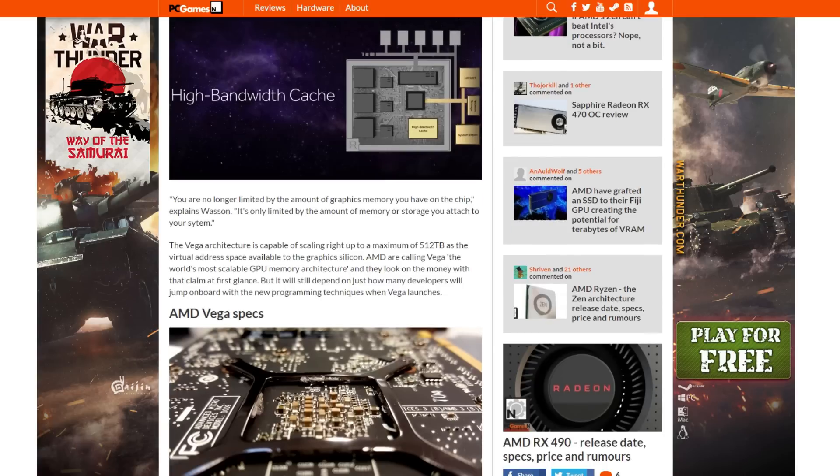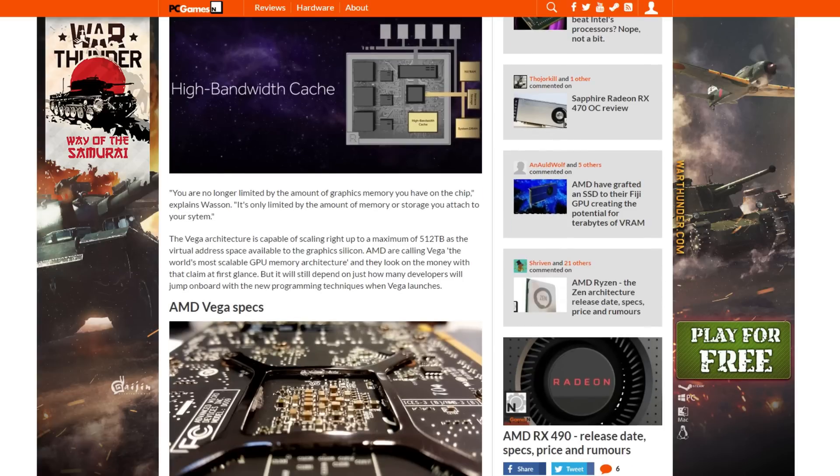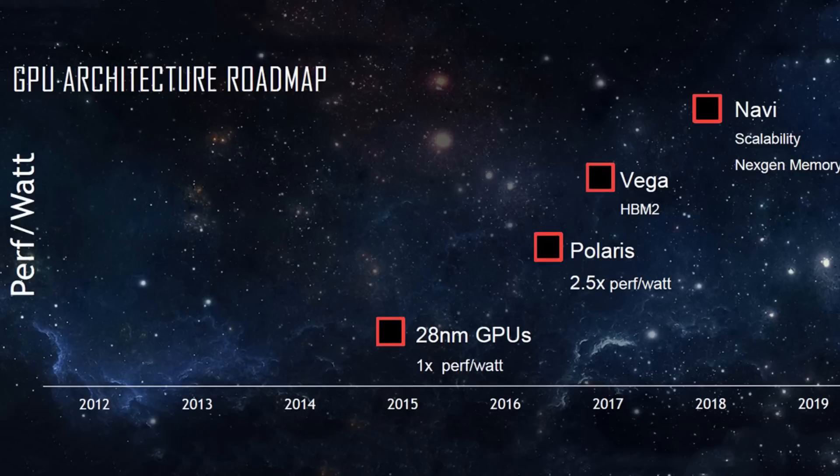I was thinking how would this card perform in mining, and after some research I came up with this. What you see here is a GPU architecture roadmap showing the progress of their GPUs in the future. There's a 28nm GPU like the previous cards we know, but when this channel started we had the Polaris GPUs — like the RX 470 and RX 480. The Vega has new memory called HBM2, high bandwidth memory 2, and that might be the killer of GPU coins.